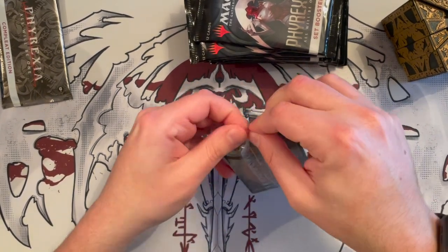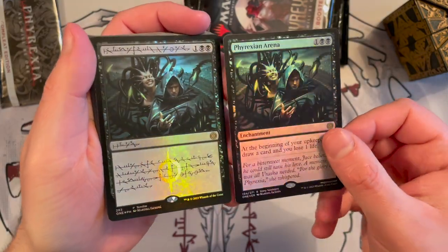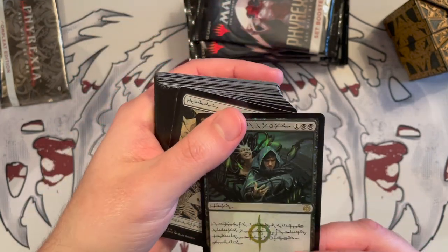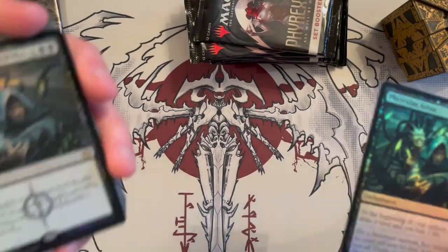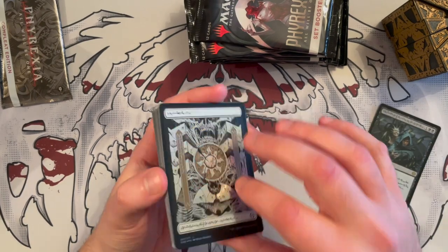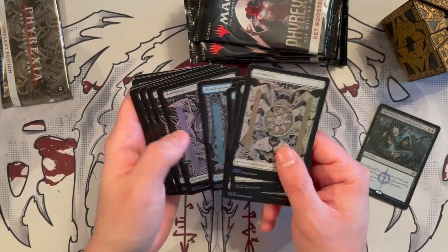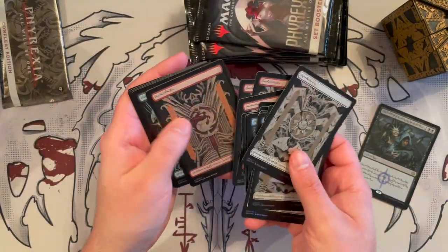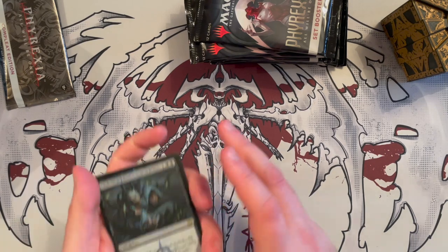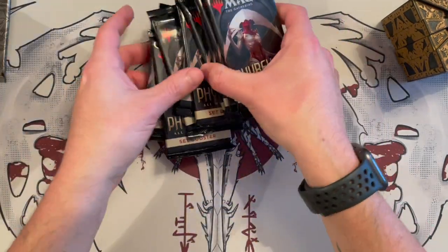Here we have the Phyrexian Arena in Phyrexian language, shown side by side with the normal Arena. Really beautiful illustration — if I can get the pringling out I can play it in Commander. Then you get the foil lands, which is a shame because they're all pringled. I don't understand why they couldn't just print everything in Japan, because the US ones have no quality control.